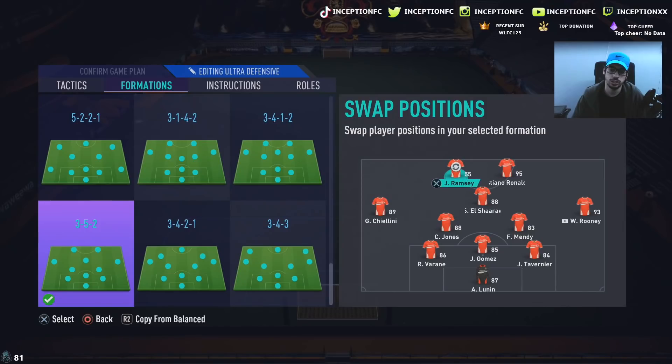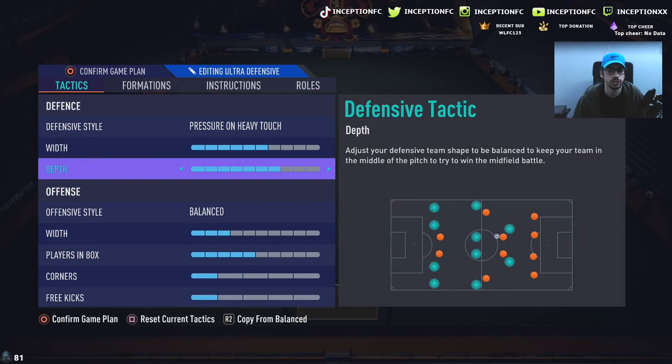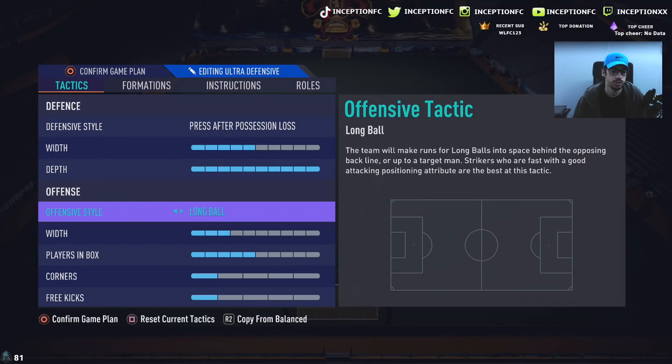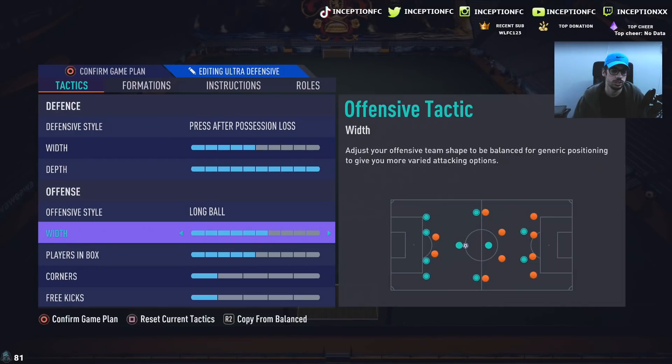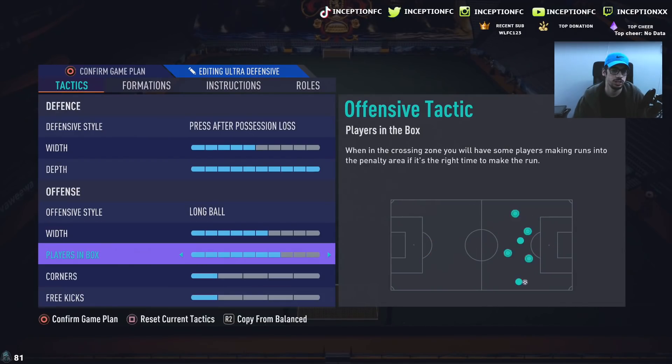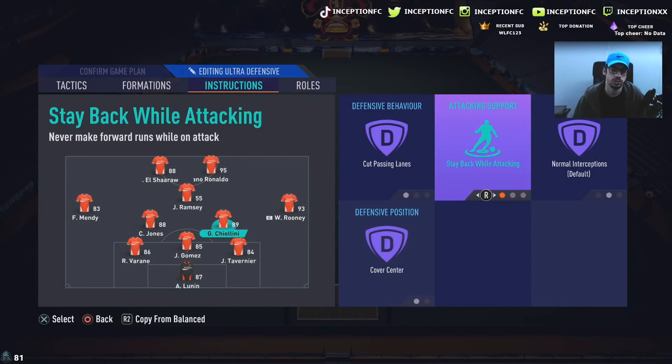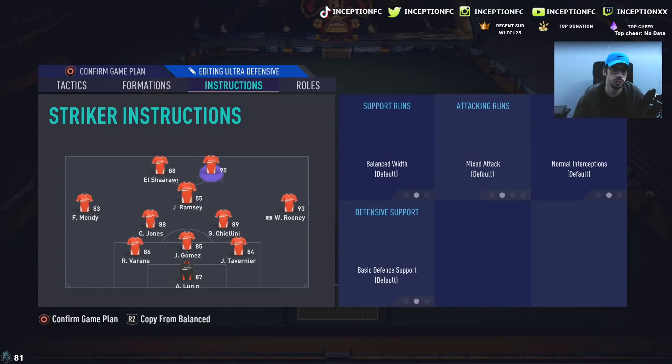I'm going to use Cristiano Ronaldo off to the right side. Just for my boy Adam, we're going to put Elshar up top. We'll switch with Mendy, then put Ramsey in the CAM position, and sub in Neymar for that CAM spot. We're going to have this on pressure, set up CDM instructions, and we should be good to go.